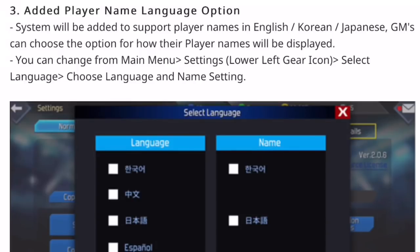Number three: they're adding a player name language option, which means in theory you will see everybody's username in the language that you want to see, and your name will be displayed in the language you want it appearing as. So hopefully those Asian character usernames that you have no idea what to make of — you'll have a name to attach with them.